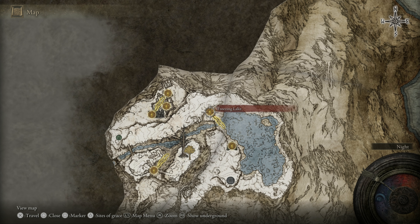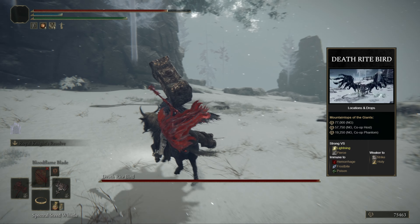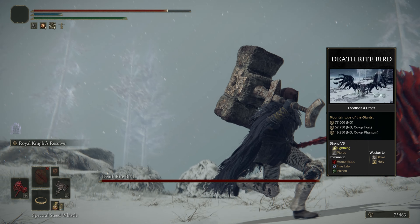The boss can be found in the central part of the Mountaintops of the Giants. From the Freezing Lake, race right up north the slope and follow the way all the way to the west. At the west end, go towards the big gravestones at night to spawn the boss.